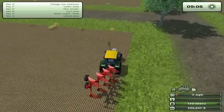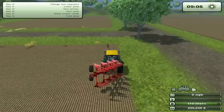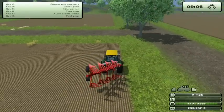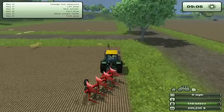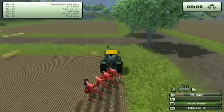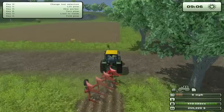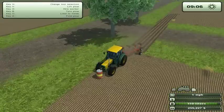We're going to get ourselves lined up. I'm not sure where this plow lines up, so let's go ahead and get this plow set up. We want to unfold the plow to begin with. I just absolutely love this game — this is so much fun. Then we're going to lower the plow. There are three cruise control settings corresponding to the 1, 2, and 3 keys on your keyboard.